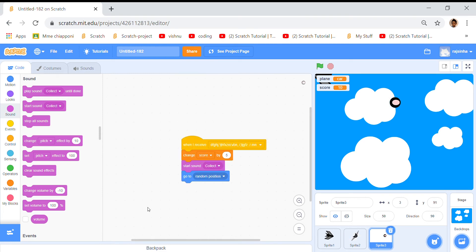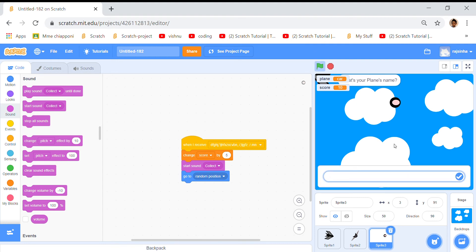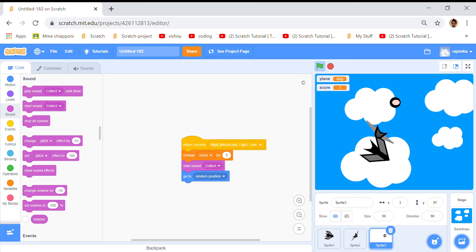And when he receives this, change score by five, so this score will change by five if he touches these, and starts and collect. So it'll be like he collected something. And then go to random position, so it'll be like a real game. And you can name your plane anything you want. You don't have to put that only. And it'll work like this.